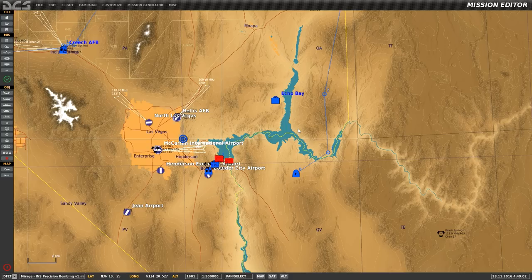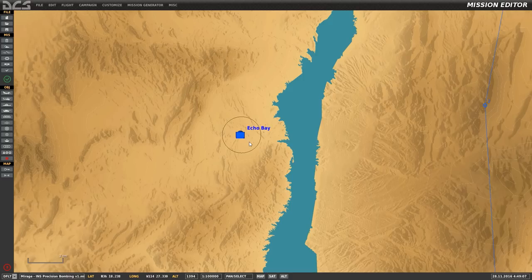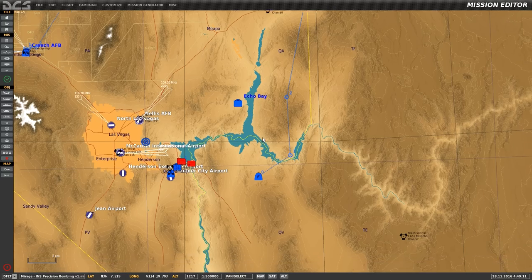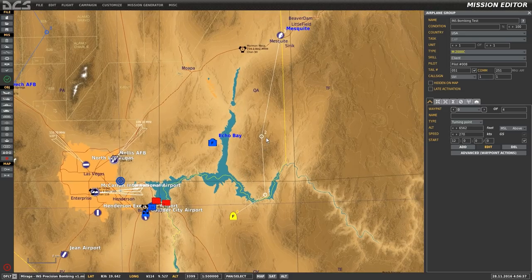We're in a small mission I made to highlight a few important things. The goal is to destroy some stationary targets at Echo Bay. The first thing we need to do is select our Mirage and decide which waypoint we want to use as our IP, or initial point, and use that waypoint's BAD waypoint offset to mark the target.